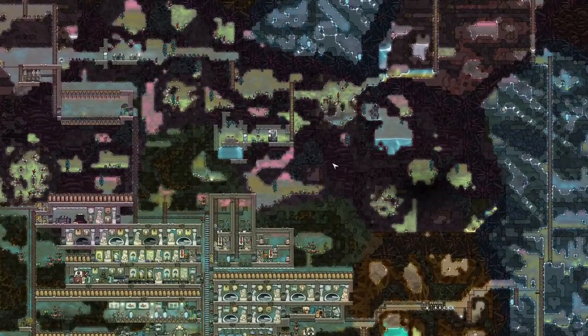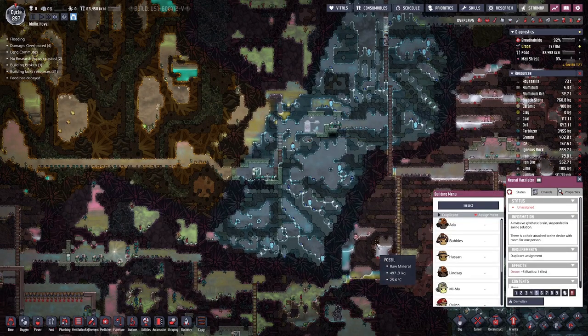I think we managed up here, where we have the area towards outer space. And we uncovered another neuro facilitator, so let's put someone on there — maybe Ren.